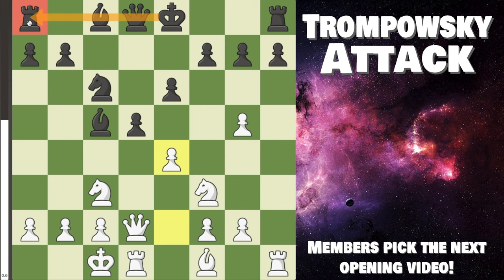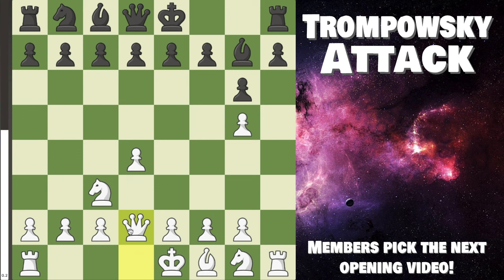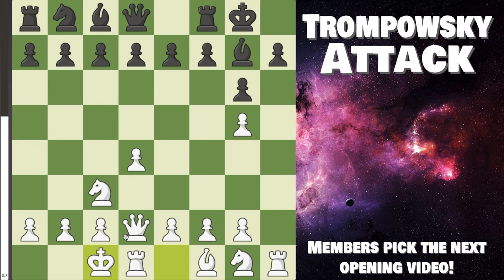Let's look at another try: g6 from this position is likely their best try. The good thing here is that your plan literally does not change — knight c3, Black develops bishop g7, queen to d2. Our plan is just not changing. After Black castles, we long castle, and once again the same rotation of queen f4, queen h4, and this attack — is it stoppable? Yes, but it's going to be quite difficult for them.